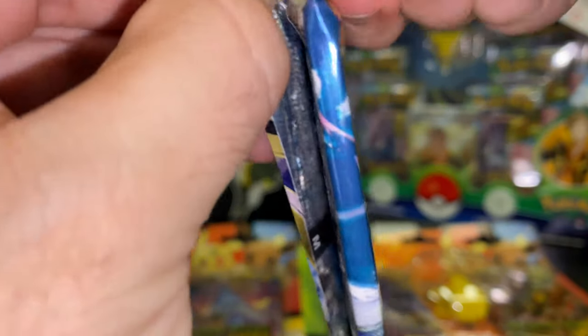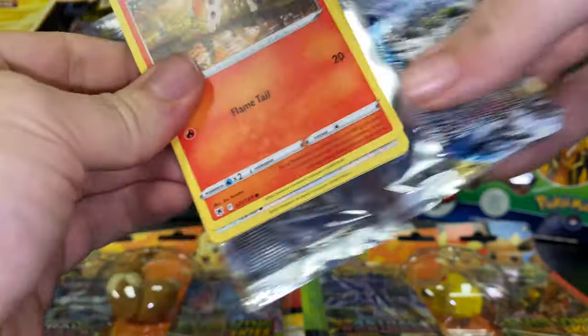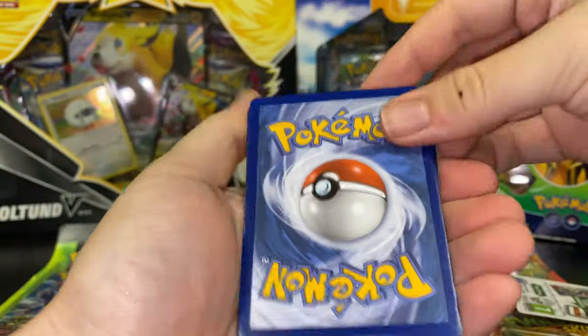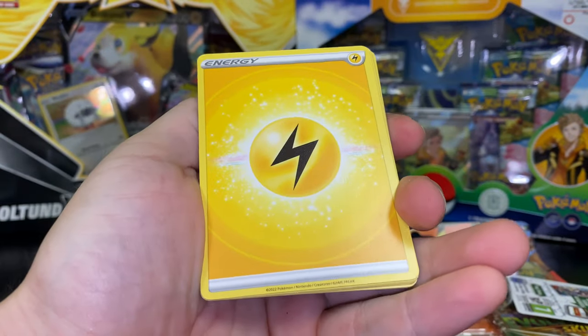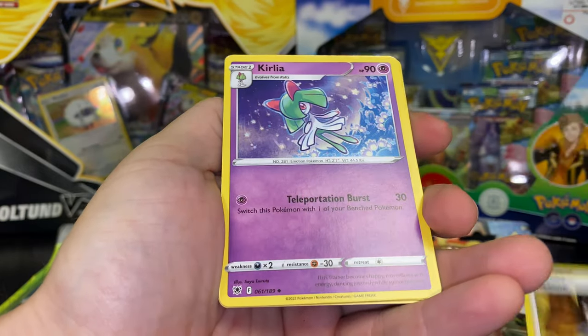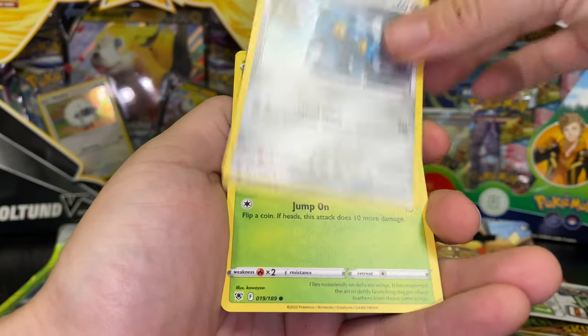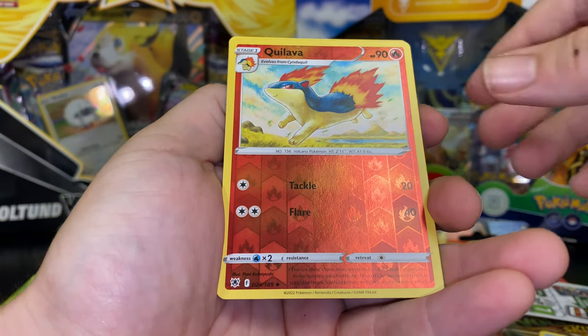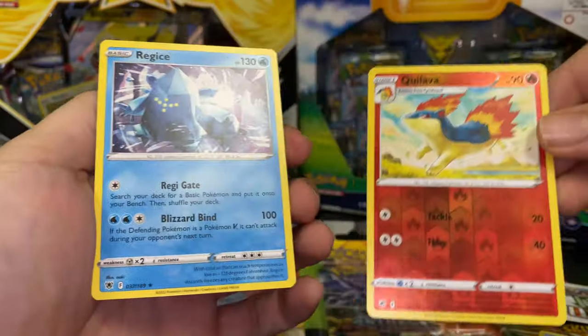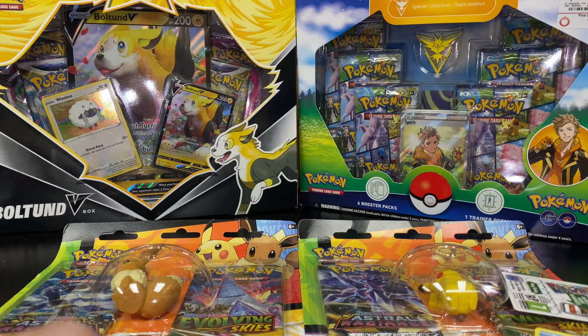I've never pulled any alternate arts out of Astral Radiance, and the only alternate art I pulled from Evolving Skies was a Duraludon. No hit chance there, but we're still going to go in and maybe we'll get the reverse or trainer gallery. Bronzong, Roxanne, Kirlia, Ponyta, Chatot, Bronzor, Rowlet, Oshawott — reverse cool lava — and a non-holo Regice. Alright guys, let's see if Evolving Skies can do it. Let me get that Umbreon — that would be absolutely sick.